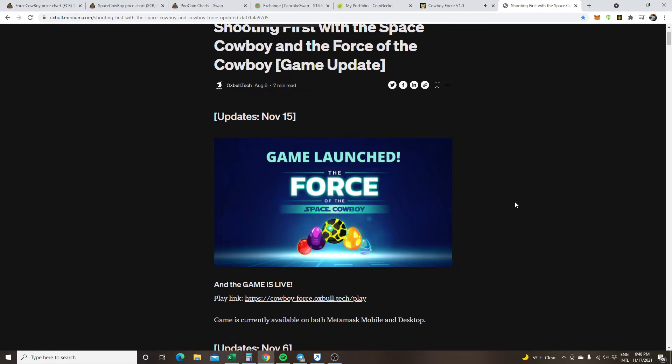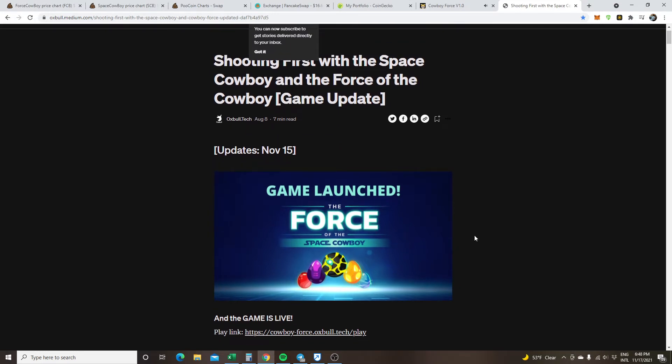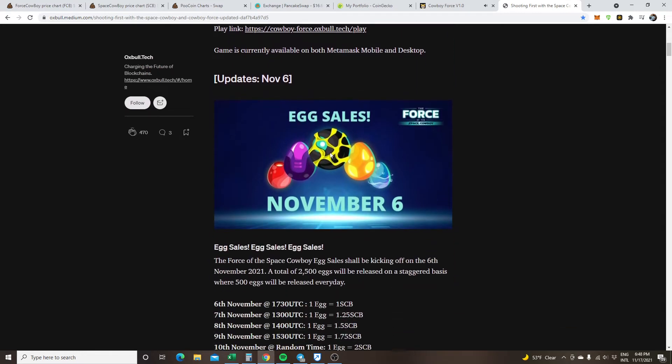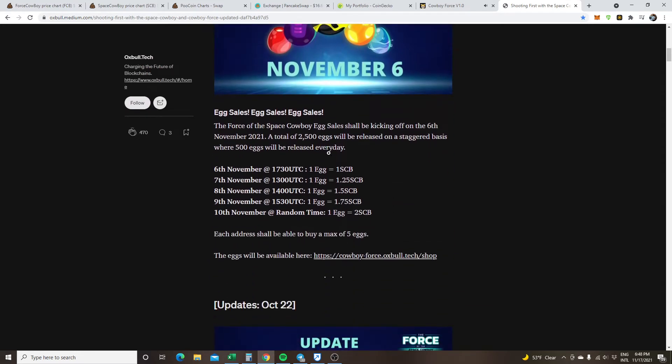We have a play-to-earn game on the Binance chain now. It is called Space Cowboy — The Force of the Cowboy. It launched on November 6th. The egg sales went live. If you were early, you were able to get one egg for one SCB.